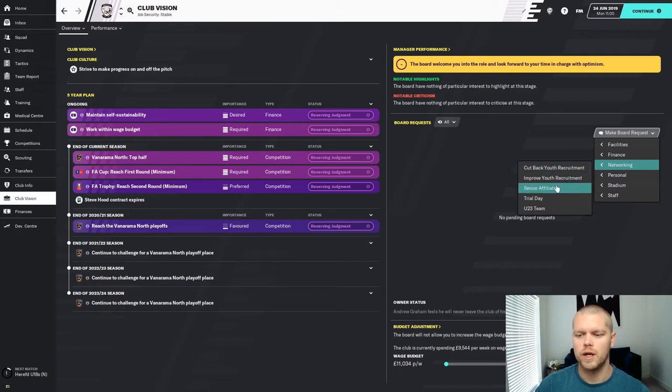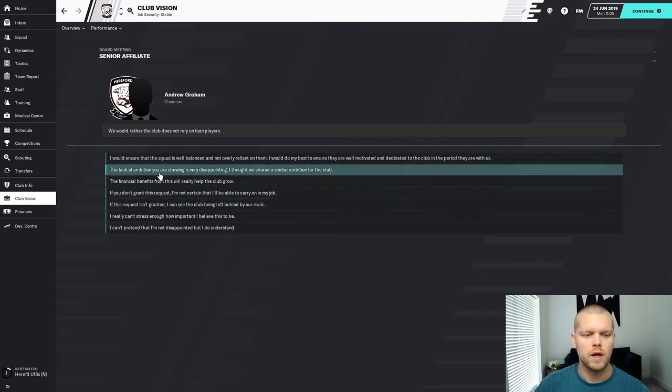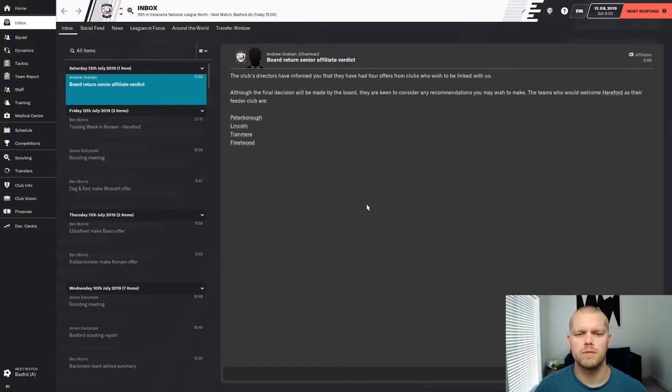To request a senior affiliate, go into your club vision and make a board request. Go into networking and select senior affiliate. Sometimes they're more open to it. As I've been able to do here, the chairman has gone — although we usually wouldn't respond well, your passion on this issue hasn't gone unnoticed, and we've decided to grant your request. I've advanced in time and my chairman has brought me four options: Peterborough, Lincoln, Tranmere, and Fleetwood.